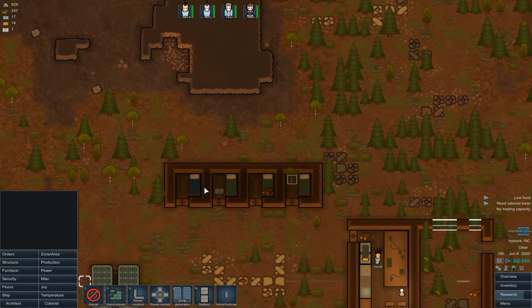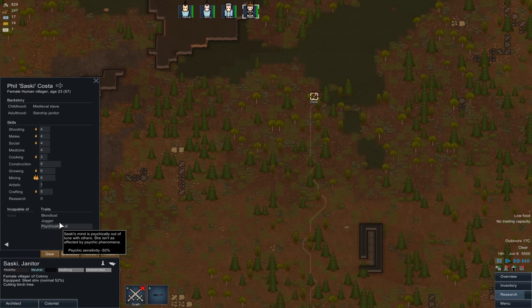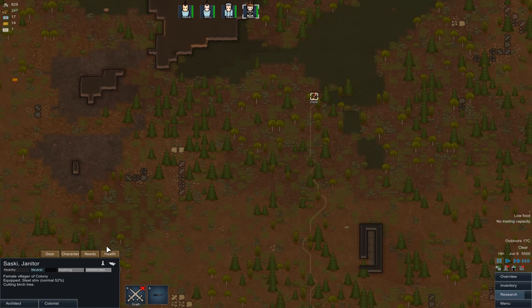A wanderer joins — a fourth colonist already, very nice! Bloodlust, Jogger, Psychically Dull — that's not too bad. The bloodlust — never minds the sight of blood and death, which can be really handy — and no long-term injuries.